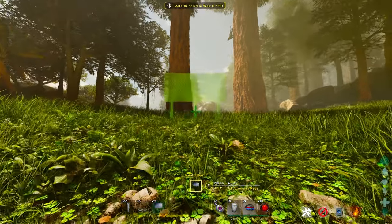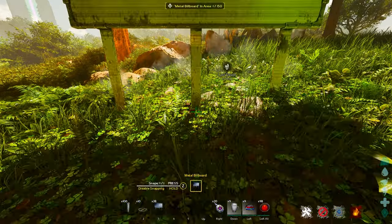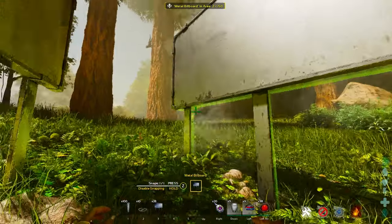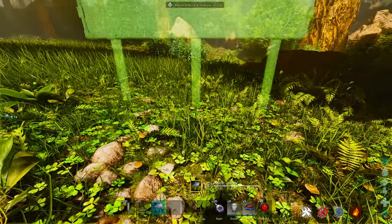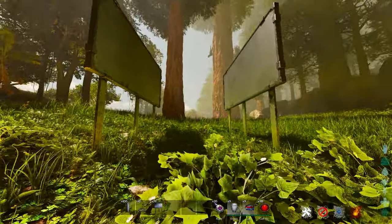I prefer the pillars one but I know some people like the billboards one. Essentially what you're going to do is take two billboards and place them somewhat far apart. This is too close because you need to be able to have the thyla get inside the billboards — right about there is what you want. See how you can essentially get through this.